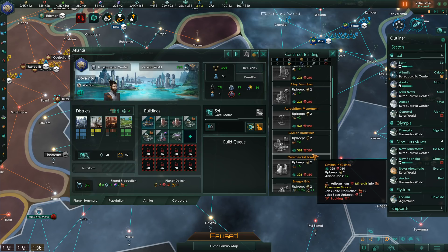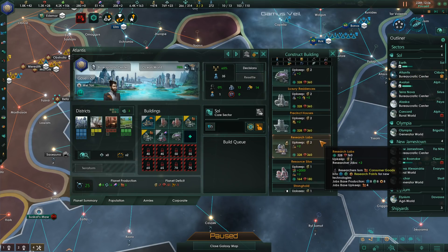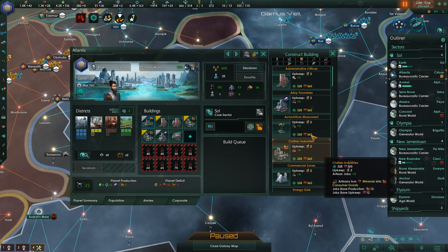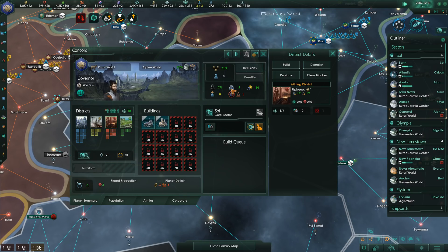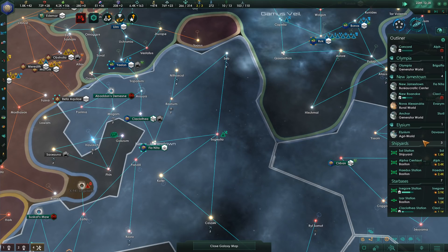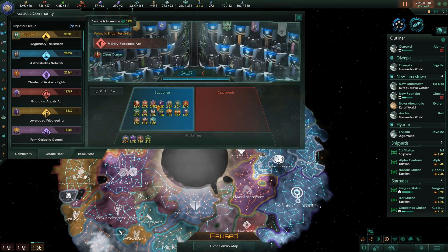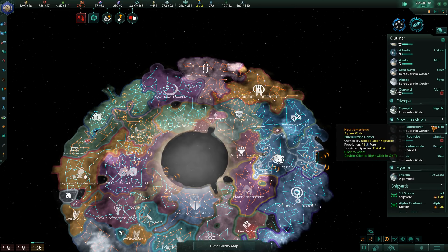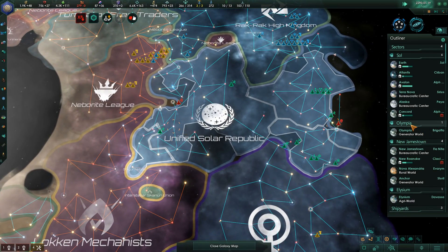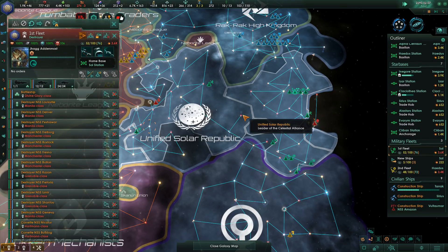Atlantis is ready for some additional love — we are definitely going to build alloy foundries there. We'll have to keep an eye on mineral output, but I think we'll be okay. I can also go ahead and build another mining district on Concord. Consumer goods shortage is mostly dealt with. As promised at the beginning of this episode, the Senate is now in session — we are voting on the Military Readiness Act, which would increase diplomatic weight from fleet power by 40% and naval capacity by 20% across the board, with ship upkeep also increased. Let's support that.